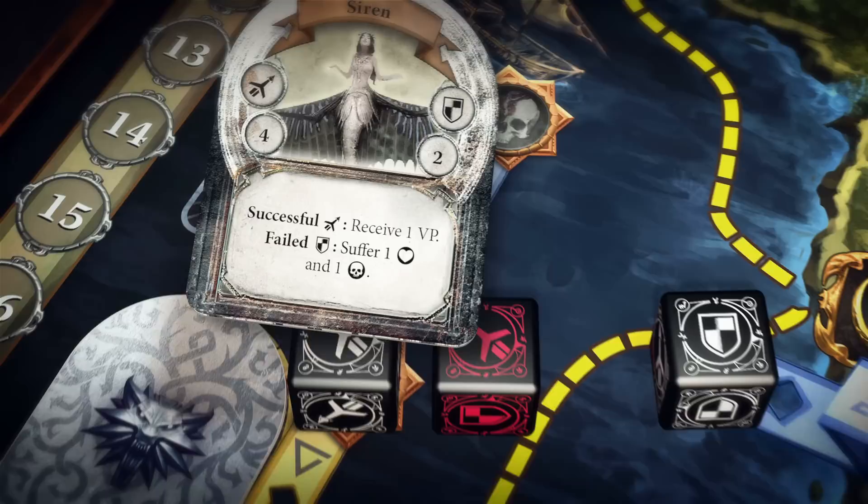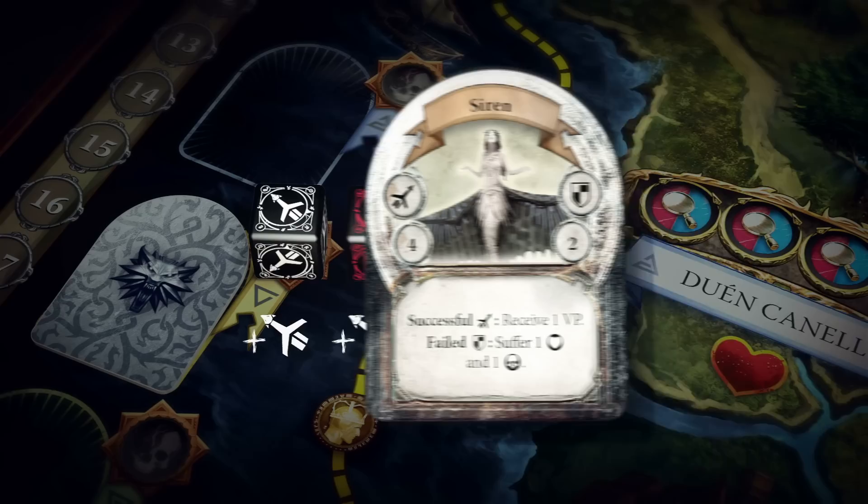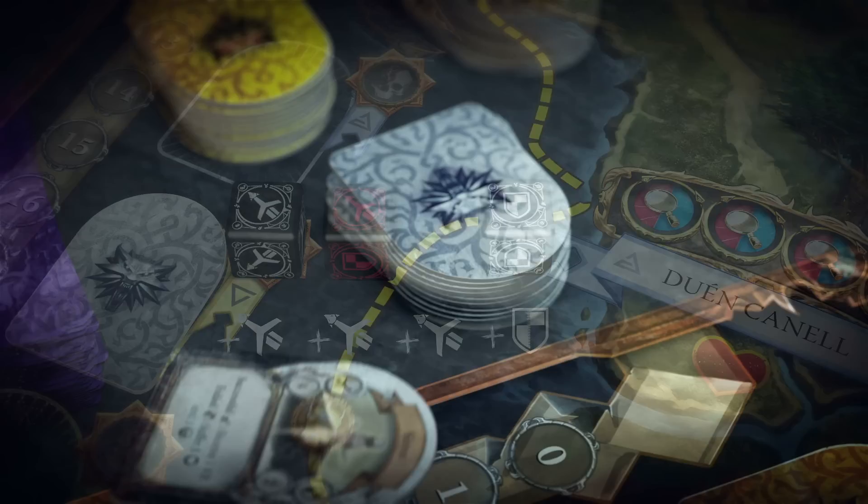He did not fail his defense, so he ignores that effect. Because his attack was successful, he defeats the Siren. He adds the VP gain to his total, removes a Siren from the board, and places it at the bottom of the silver monster stack.